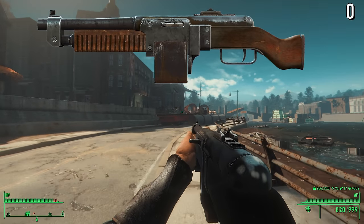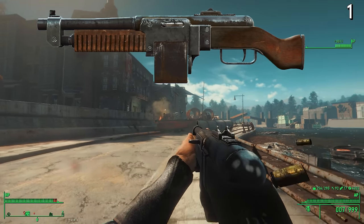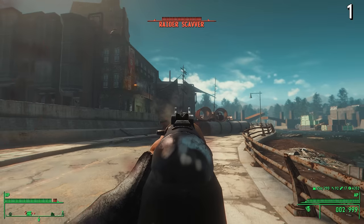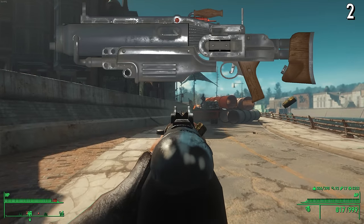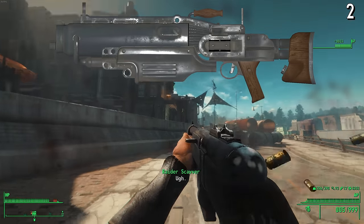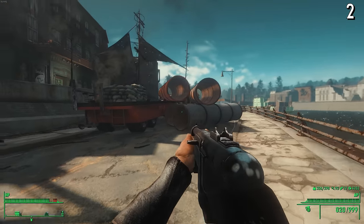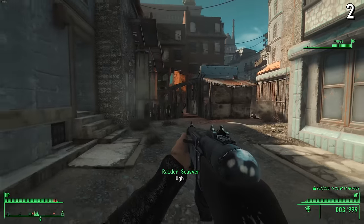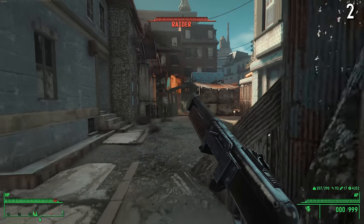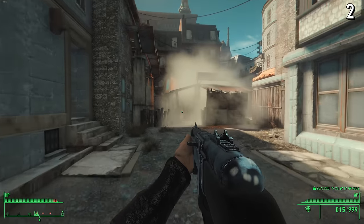At first glance, the combat rifle isn't too bad. Okay, it's pretty bad, but at least it's not like the other rifle in the game. That one is truly the worst gun design in all of Fallout, and if you haven't seen my video on it, then you ought to check it out right after this one. The combat rifle is a close runner-up to the most cursed gun in Fallout 4. It looks like a generic World War II-era gun, albeit one that a little kid drew in their notebook during history class.